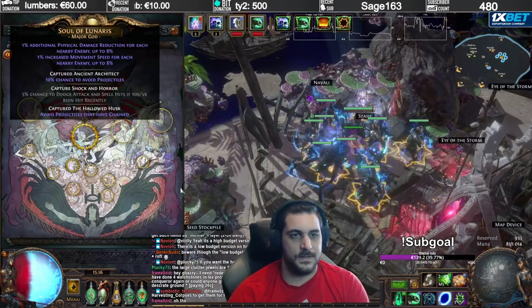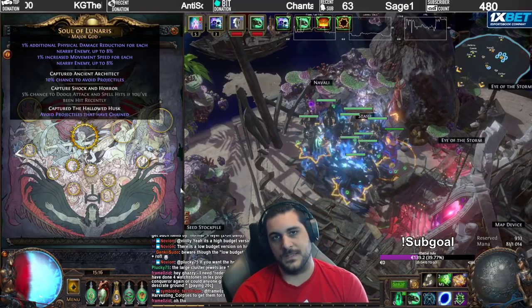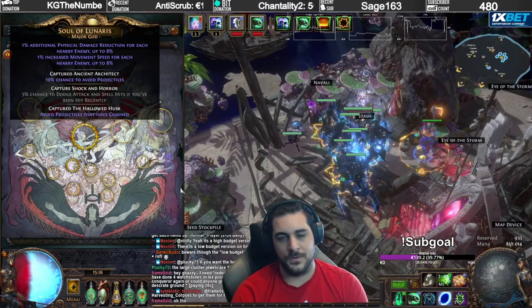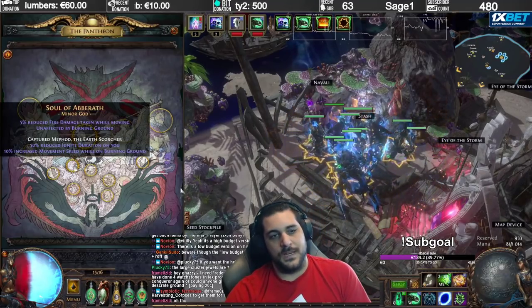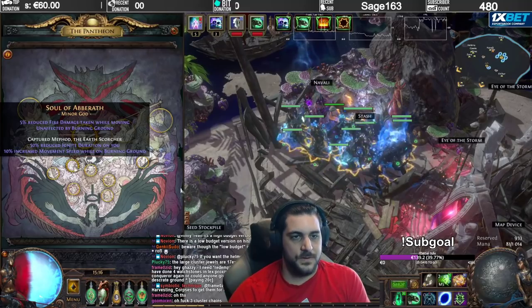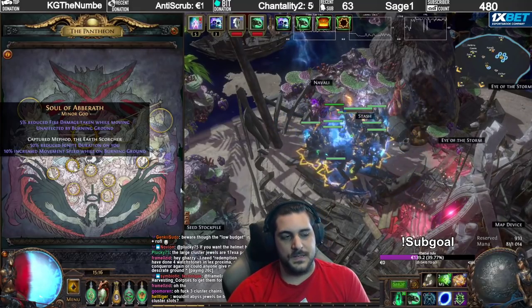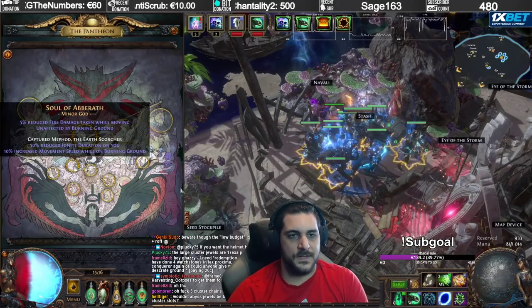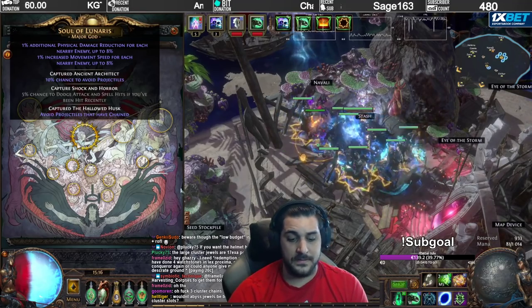Pantheon-wise, use Soul of Lunaris and upgrade it so that Nearby Enemies cannot Chain — this is very crucial for survivability in chained maps. For the minor Pantheon, I went for Soul of Abberath since Ignite is pretty annoying for this build. The chain upgrade is very important for survivability.